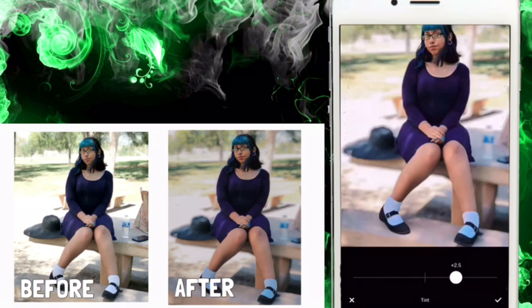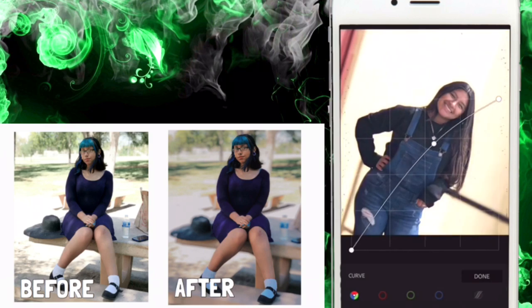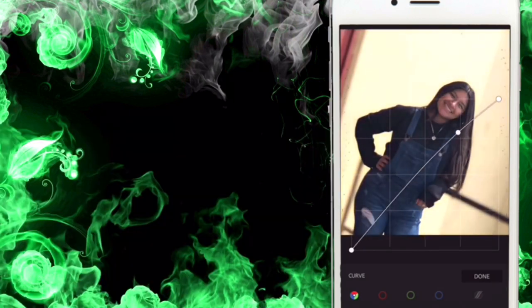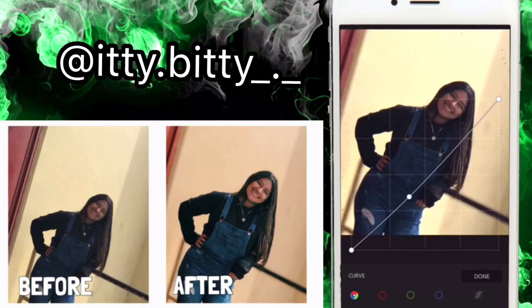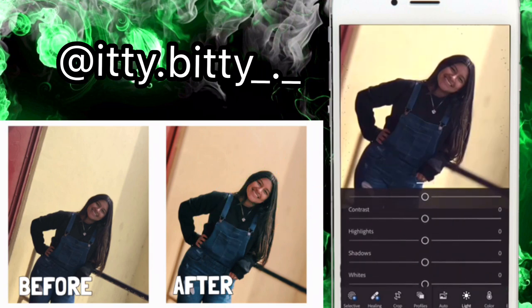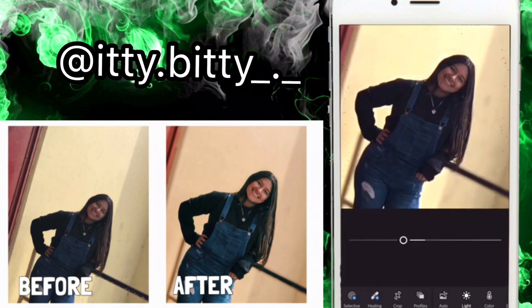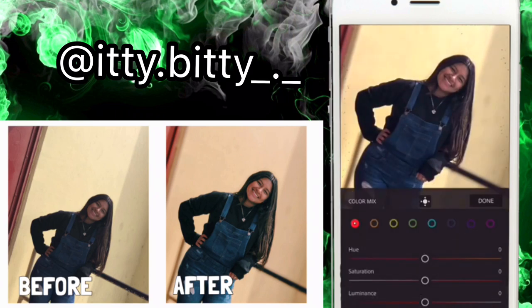For Zyra, I wanted it to be less shady, so I made it brighter. I also made her overalls more blue, and I added Airbrush blurring. For her filter I used C1.